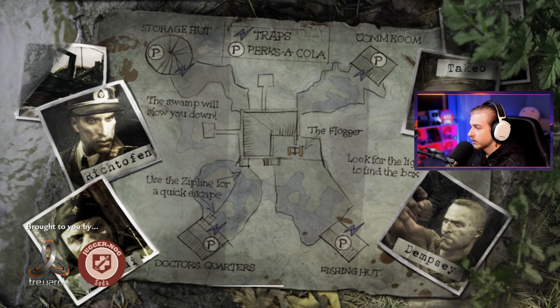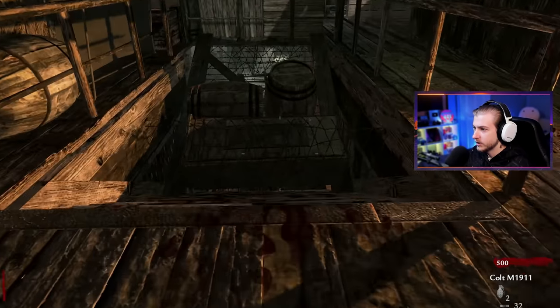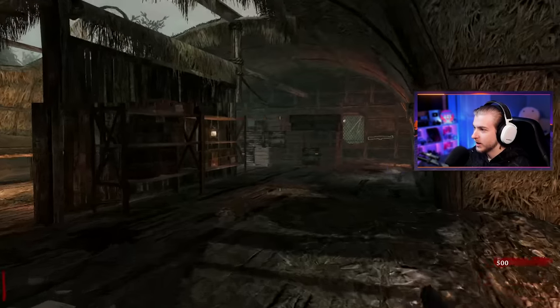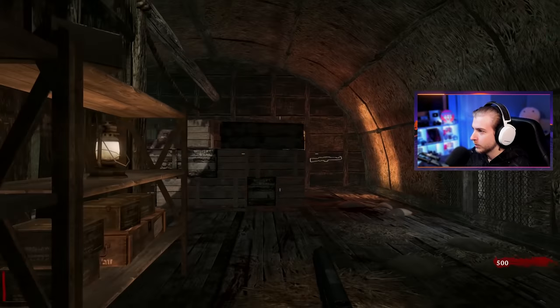Is this where the first time you see the full group? We got Dempsey here, Richtofen, Takeo — and I couldn't see the other guy's name. All right, here we are. This is looking a little bit familiar. I remember these stairs. It's a thousand to clear these. Back there in that corner is where I grinded some camos in Vanguard, but we won't talk about Vanguard here.